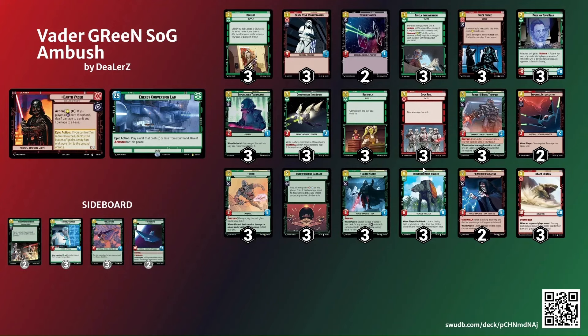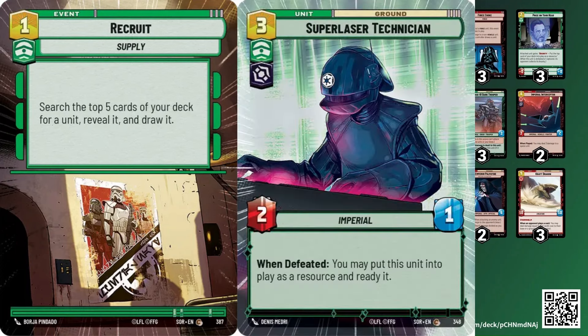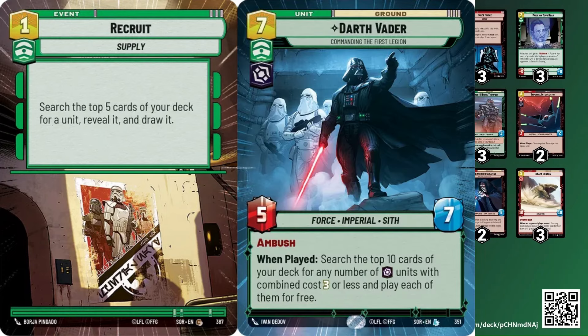The other big thing, if you didn't get a chance to watch the video I just posted, is the three Recruit, which I think is very very important in a deck like this — to find specific tools, whether we need life gain, ramp with Laser Tech, removal with Imperial Interceptor or Palpatine, whether we need Vader to look for Sentinels, Reinforcement Walker to close the game out or gain life, Crate Dragon because we're trying to close the game out, or Ruck because we need to kill a Crate Dragon. It just feels like a very very important card.